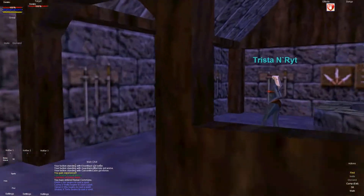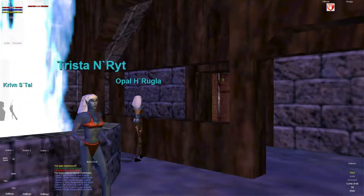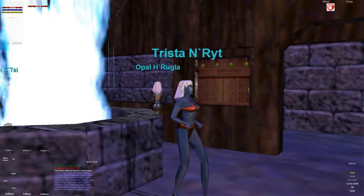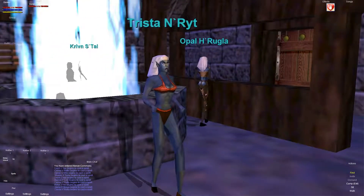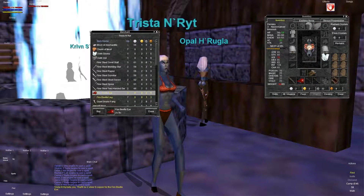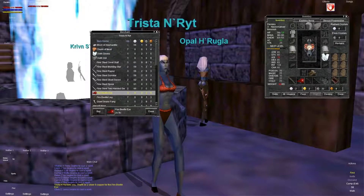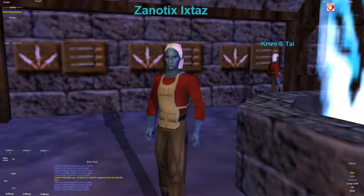Sorry about the little jump right there — I went ahead and forgot to show you where to come to buy these Fire Beetle eyes. So these are the people you want to buy the Fire Beetle eyes from if this is the route you want to go. Simply click on them and you'll see they have Fire Beetle eyes for sale. It's two silver and nine copper, and of course you can change that based off your charisma. They only have three more for sale, but there are several people here who are selling them. I'll show you the other guys who are selling them as well.